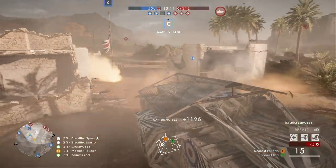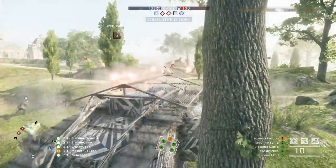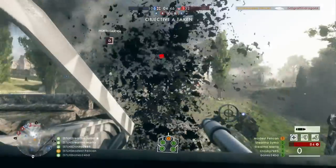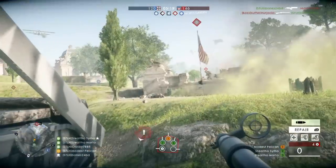This zebra camouflage might not be ideal for most terrain, but if a bunch of zebras run past you will be virtually invisible. Eventually a few skilled enemy players managed to take down our land ship using some clever explosive tricks, but the most impressive thing is they managed to realise that we were in fact an enemy tank and not just a wild zebra.